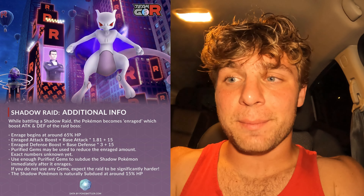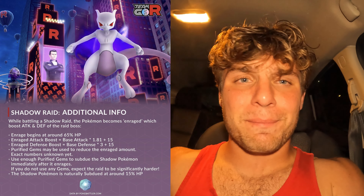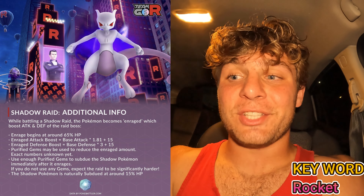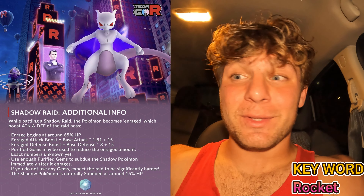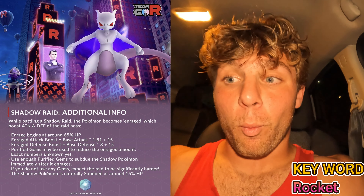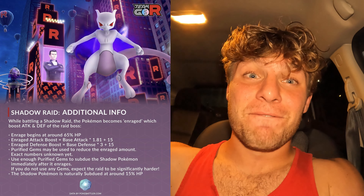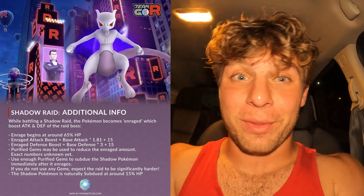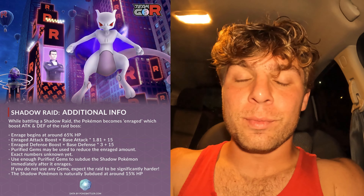While attacking a Shadow Raid boss, when it becomes Enraged, its attack and defense increase. Enrage begins at about 65% health, so that first 35% it's not going to be Enraged and will go down normally. But once it gets Enraged, its attack goes up 15 points and same with its defense. Its attack already has the Shadow 1.2x boost, so it's going to get 15 extra points on top of that as well as the defense boost — which is pretty crazy and why it could get really scary with Mewtwo.